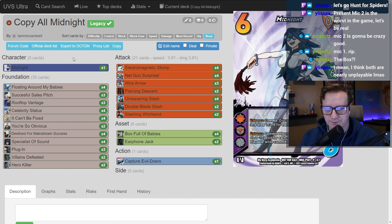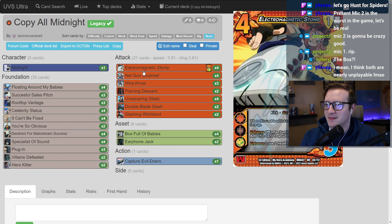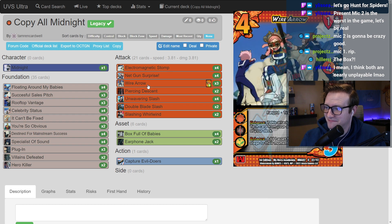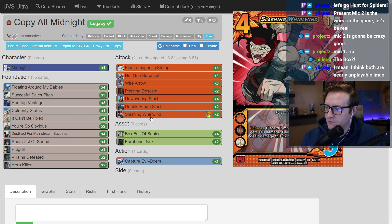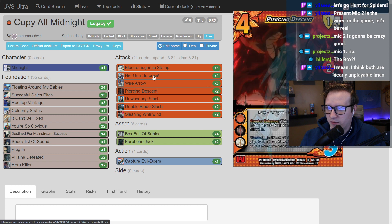Midnight pumps speed for the number of keywords the cards have, and my attacks all have like three or four keywords. Pretty much all the attacks in this deck are speed seven or more when enhanced with Midnight, which makes them really strong pokes — they'll just be like 'I don't want to block that.' They go to momentum, and that sets up for big chains with Stomp or Celebrity Status since you can steal every status back, attack and draw it with Midnight, and just make big chains later in the game.